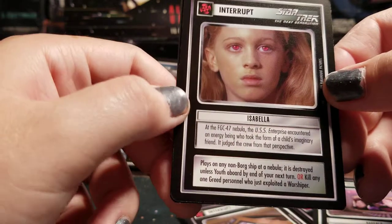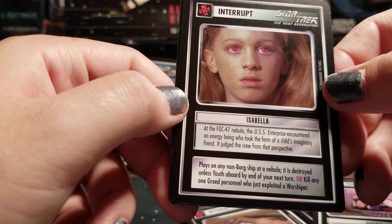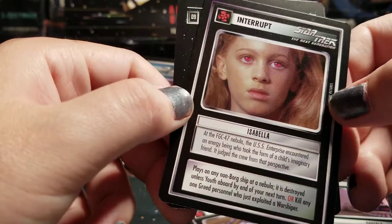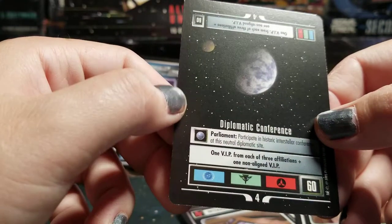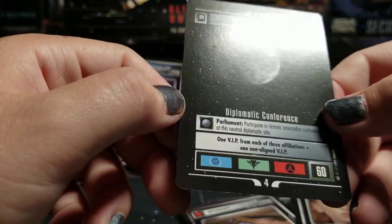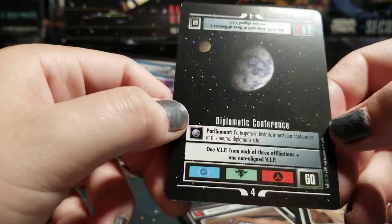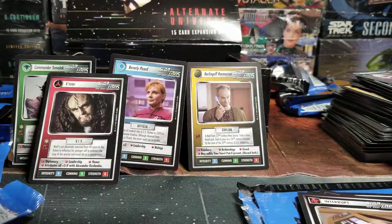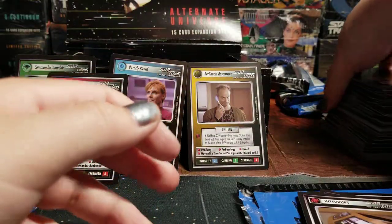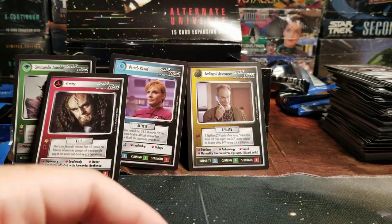Wow. Or kill any one Greed personnel who just exploited a Worshipper. And we have — Diplomatic Conference. People also make decks out of this — giant 60 points. Alright, I'll stop it here to end it under 30 minutes for once in my lifetime. Thanks for watching. Sorry about some dead air. I'll see you next time.